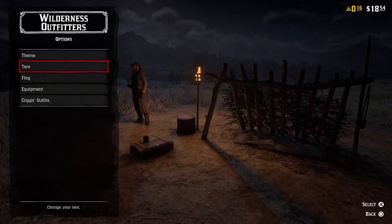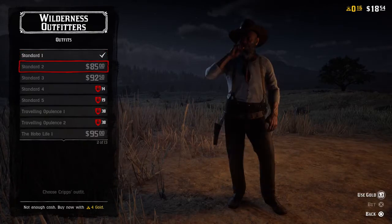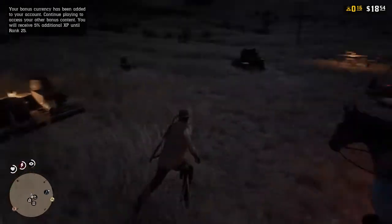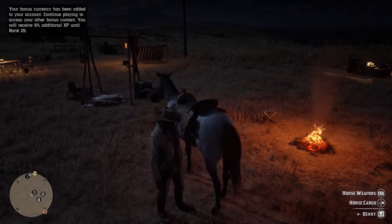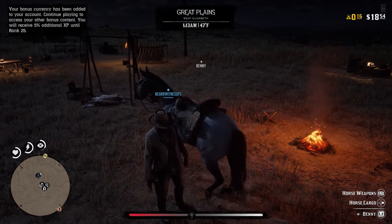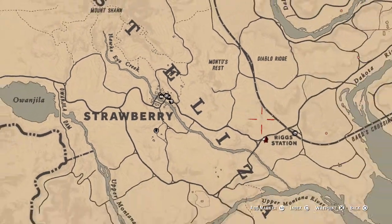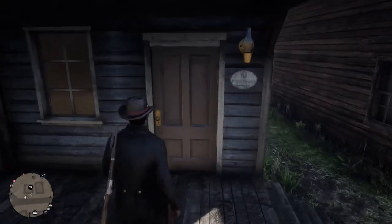You also get free access to certain weapons: the Volcanic Pistol, Pump Action Shotgun, and Lancaster Varmint Rifle. These are absolutely free. The only hassle is that during the first set of missions I did this kind of early on because I wanted to bring you guys knowledge on where all your pre-order exclusive items were. In order to do this, I had to go all the way to Valentine — you guys will see it right around here on the map — and then I was able to pick up all of my weapons, no problem.